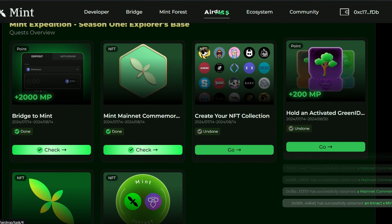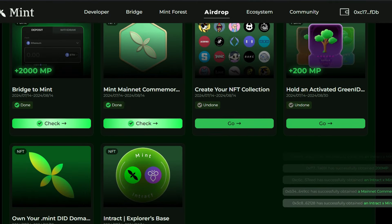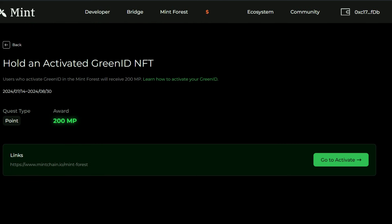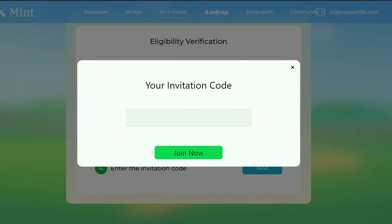The last task is to hold an activated Green ID, which gives you 200 NP. This is going to require an invite code as well — I'm hoping to drop a code in the description for you to get this Green ID. When you click Go you'll see you need to connect your wallet, verify your Twitter handle, enter an invite code, bind that code, and you'll have a Green ID.